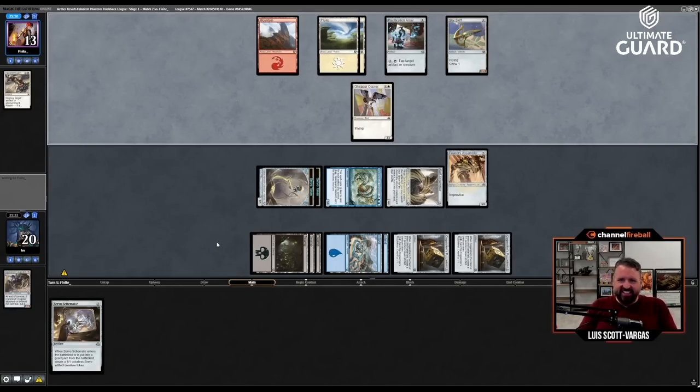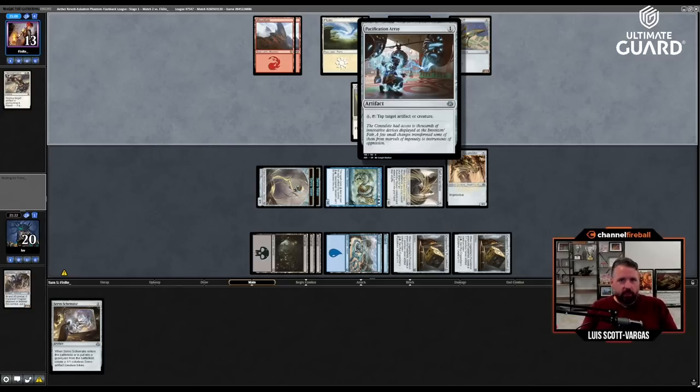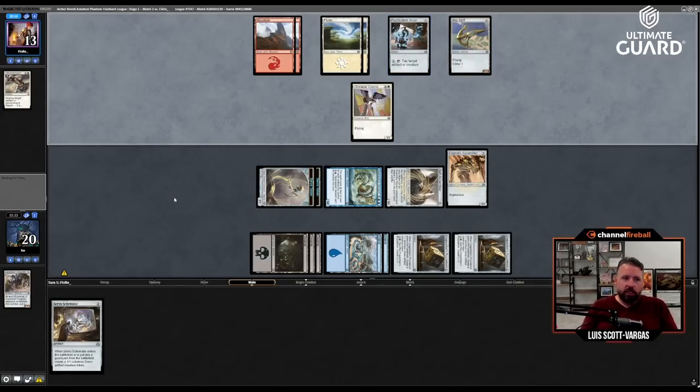Get Foundry Assembler and then play it — look at that assembling! Five mana for a four-four plus a three-three — basically a Broodmate Dragon, but better because it's only five mana. They missed one land drop in the interim. Now they play the land so they have four spells. Pacification Array is not doing much work here — they basically have to not cast spells.